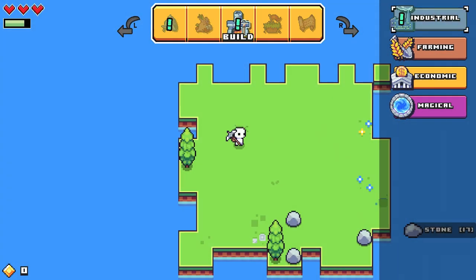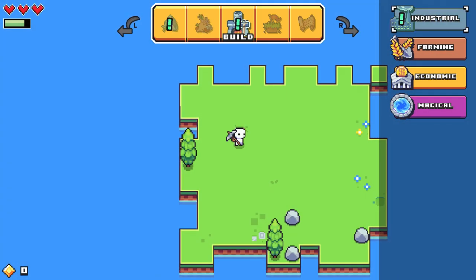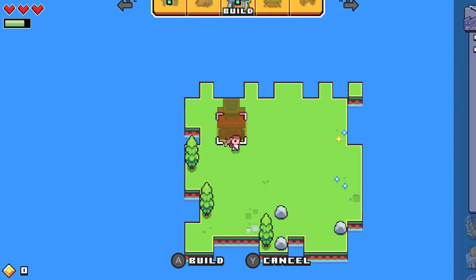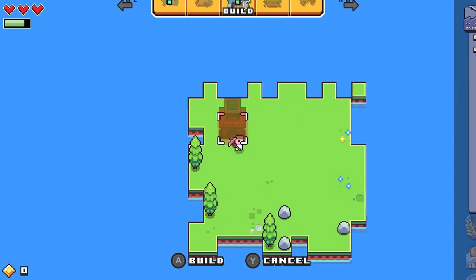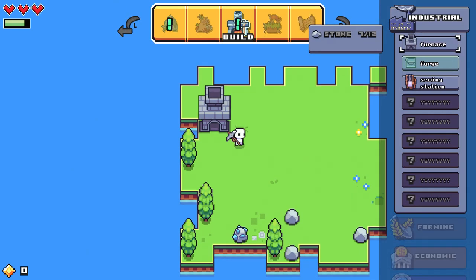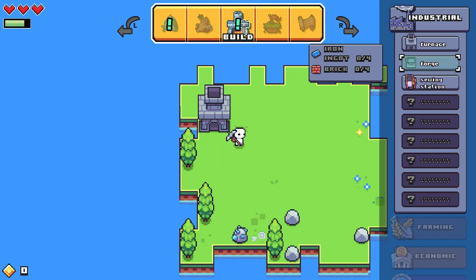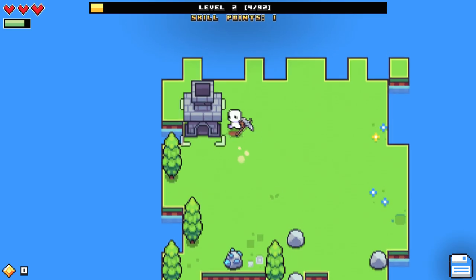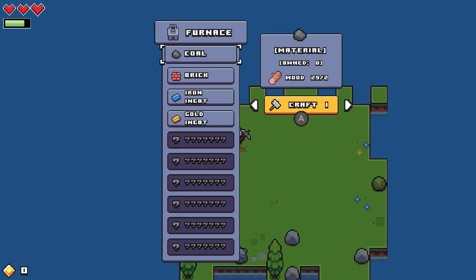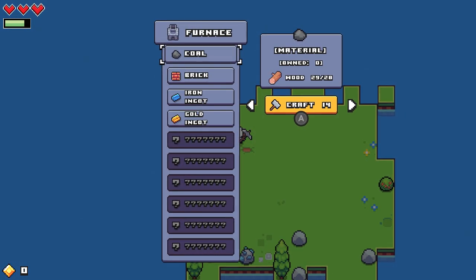In order to build, we can move over here — we've got an industrial option here. We're going to build a furnace; we need 10 stone for that and we've already got that. I try to keep them in the center, from what I learned from my PC plays. If you build them on the edge, sometimes you get resources that spawn behind it and it's just really hard to get back to them. So I'm going to place this here, and we can do a forge as well — we need iron ingots and brick.